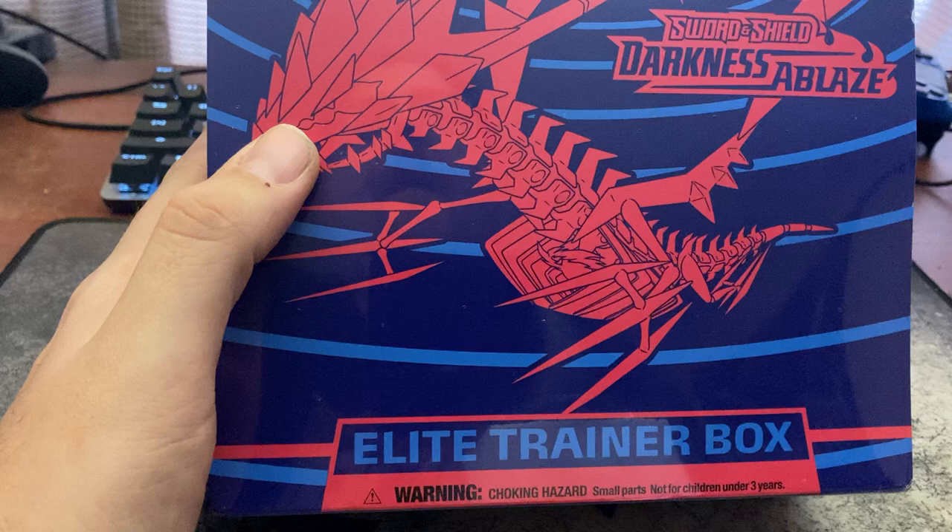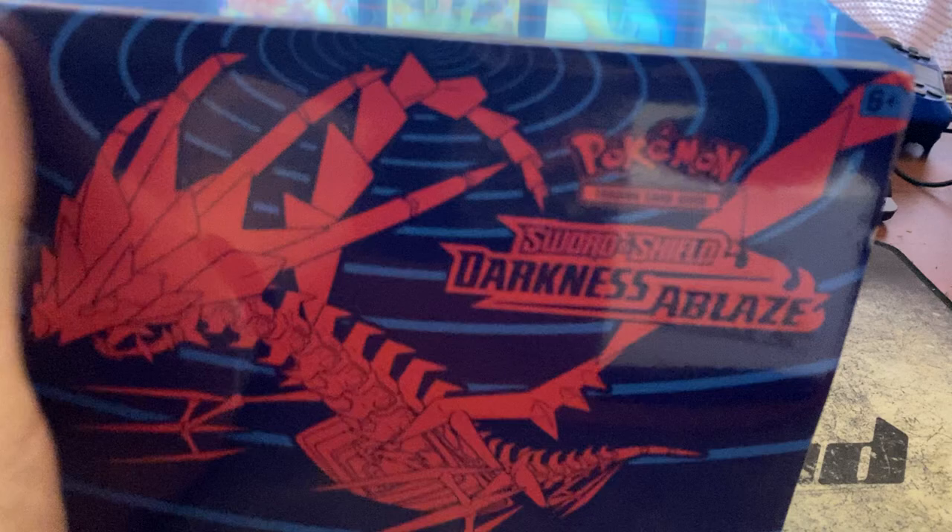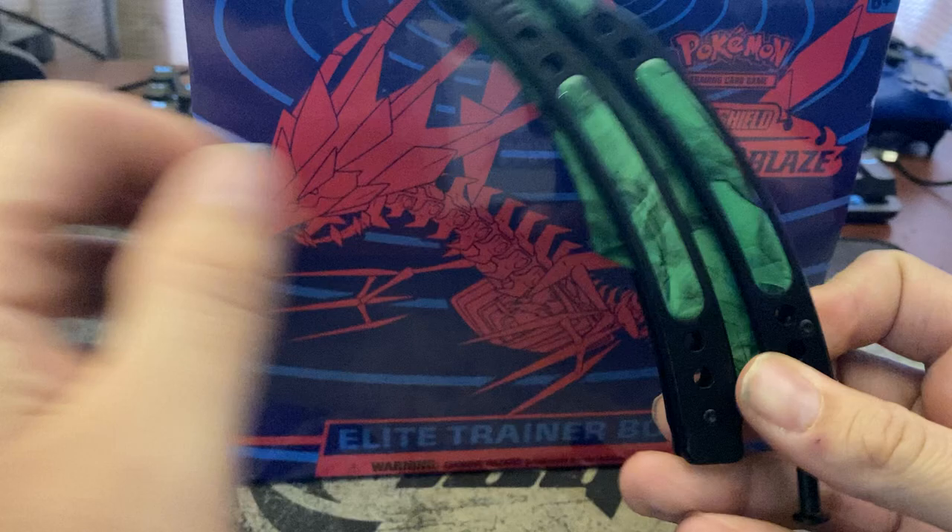Welcome back to the Rusty Bucket Saloon, baby. You're here with your homeboy Bucko. And here we are about to open the Elite Trainer Box of Darkness Ablaze. Knife, please.